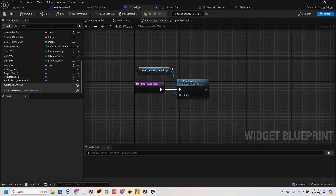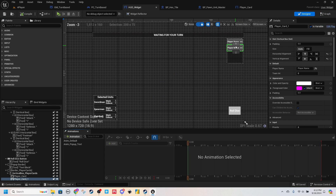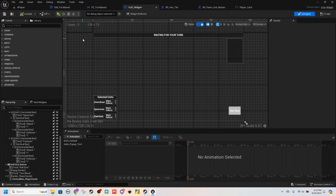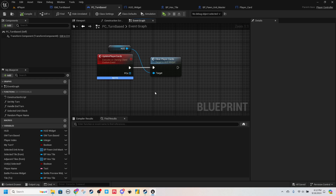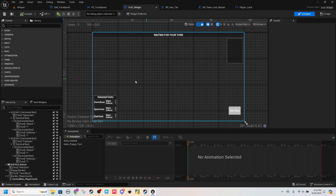That's just a test — make sure this is working. We can come back into this HUD and remove these defaults, we don't need them. The reason I wanted this clear is I think it'll be easier to remove the player cards and then re-add them whenever we need to adjust them.